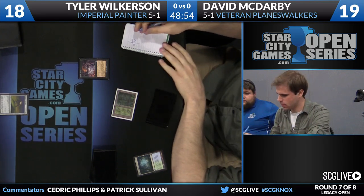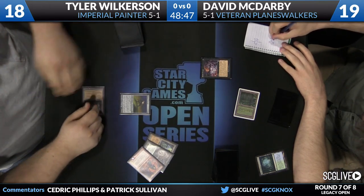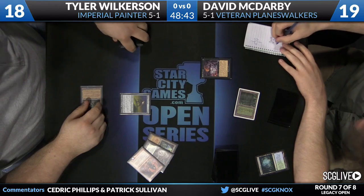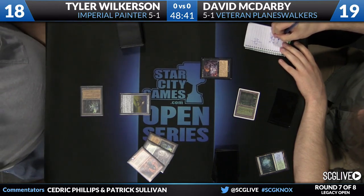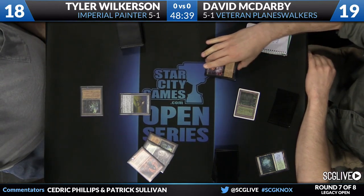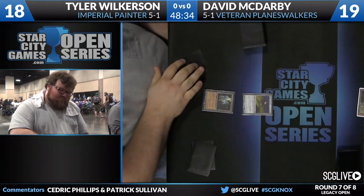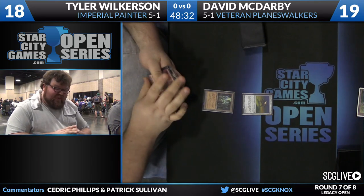He's going to fire off a copy of Cabal Therapy, probably going to just try and name Grindstone. You'll see Wilkerson's hand — it's not very powerful. He's got an Ensnaring Bridge, a Jaya Ballard, and that other Ancient Tomb. But McDarby could die on the second turn of the game. That's how explosive these combo decks can be in Legacy, especially ones that are just about putting A and B together, like Sneak and Show, Reanimator. Turn 2 kills are not out of the question.